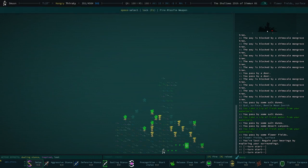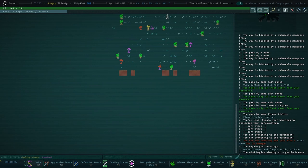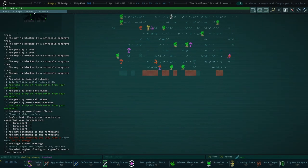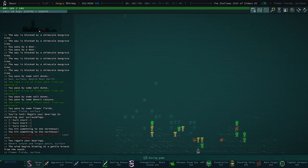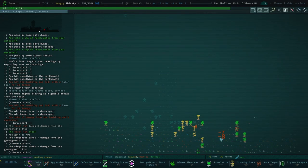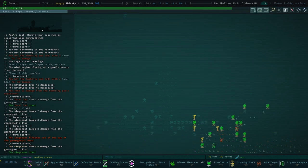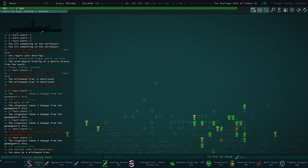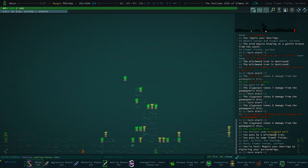I kind of just want to head over to some ruins. Hostiles nearby — slug snout! You know what, taste my wrath! Geomagnetic disc! Got some witchwood bark. We're leaving that.